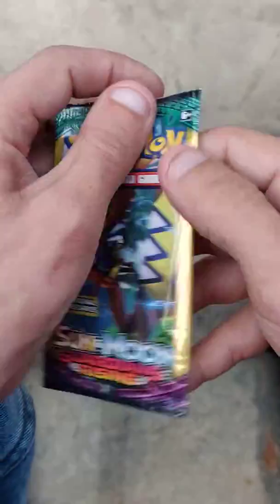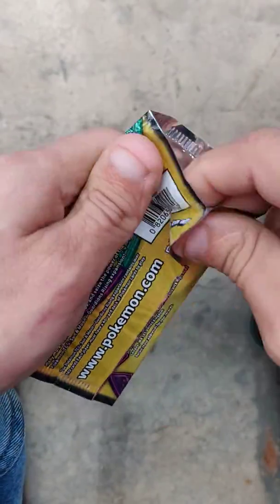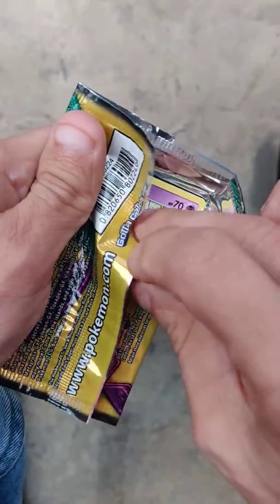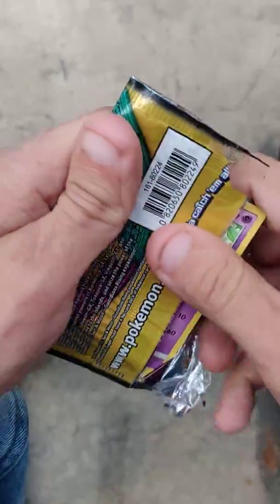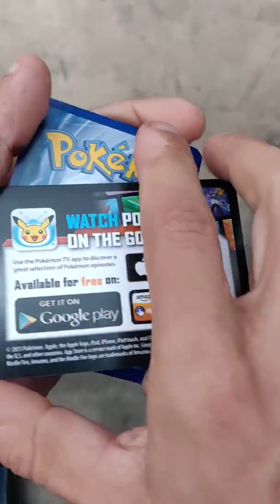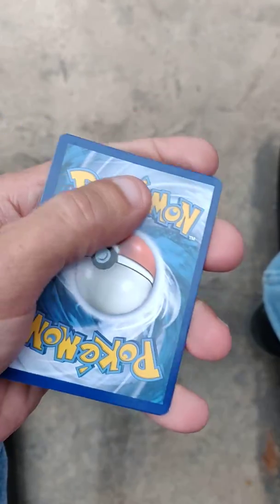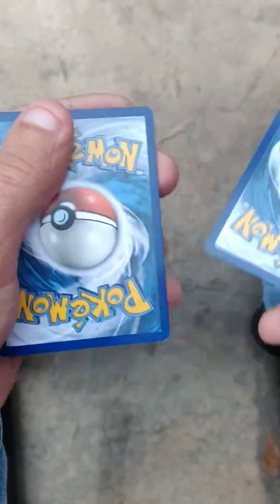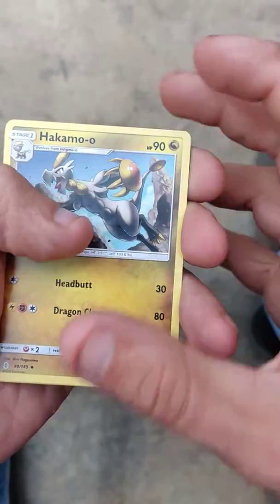Now we're going to get into our Dollar Tree — well actually, I shouldn't say Dollar Tree, I actually got them from Family Dollar. Of course you got this little thing, no code card. The card trick for that — so we got a Hakamo'o.